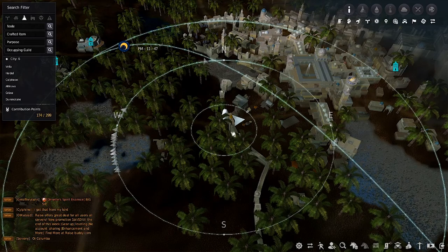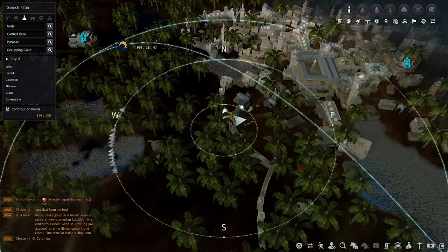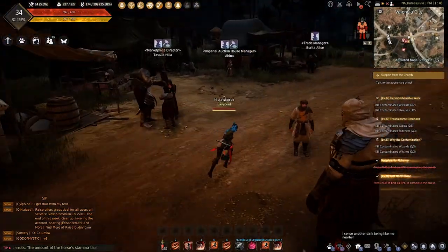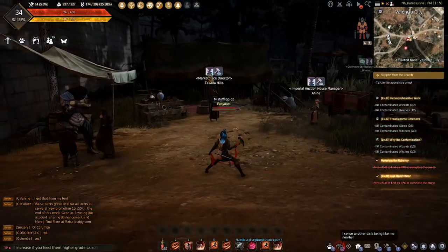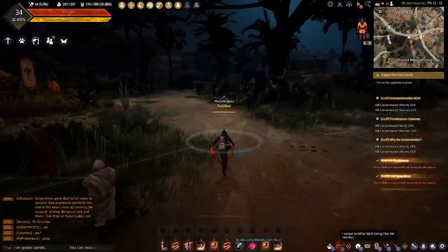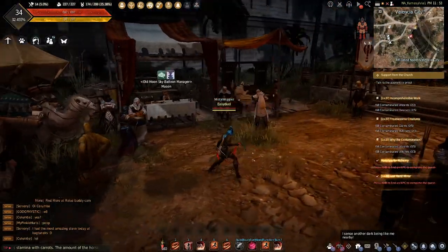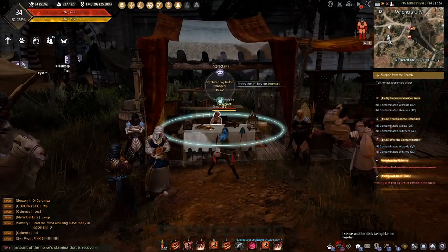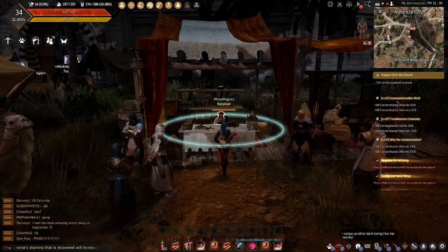To find Valencia's airship, all you've got to do is go to the southwest gate where my character is. It's right near the marketplace and the Trade Manager. You come out this road, cut a left, and then here's the Old Moon Sky Balloon Manager — the name really rolls off the tongue.